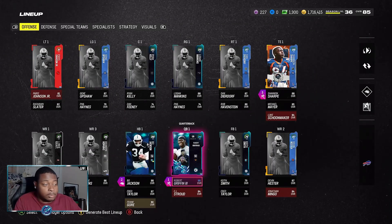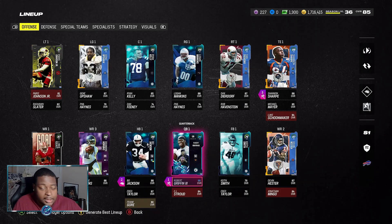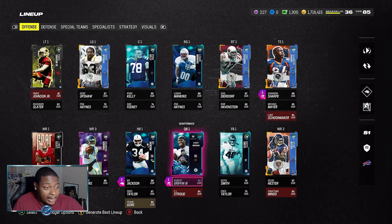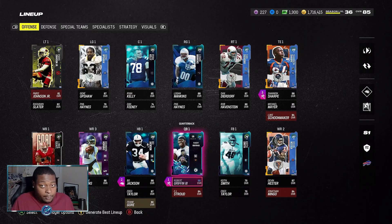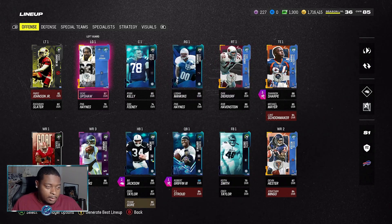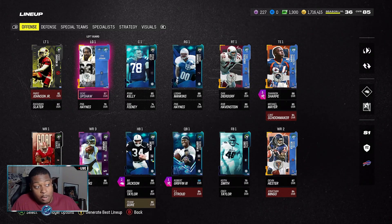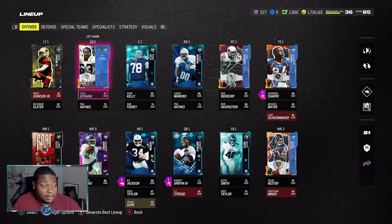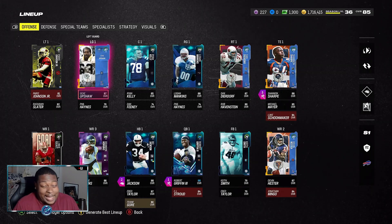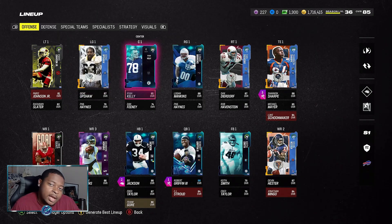Starting here, we're going to go over our offensive line. We do still have the free Paris Johnson Jr., only because I feel there hasn't been a good significant upgrade for right tackle, and I also didn't choose my free Hall of Fame player to be that. Joe Thomas — Gene Upshaw is right here with no abilities, for the simple fact that he has good stats and I got him for around 430,000 coins.